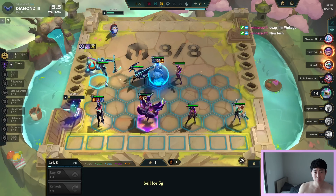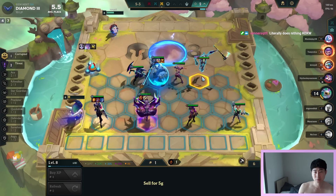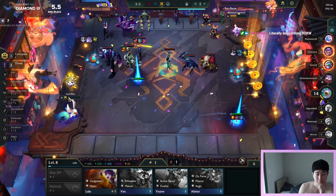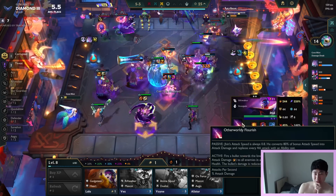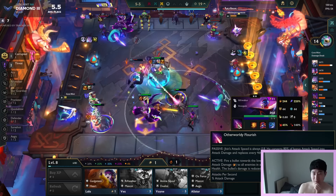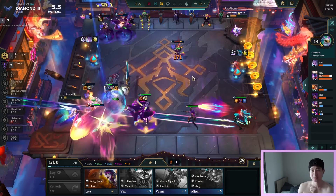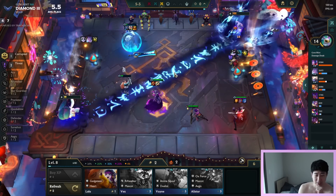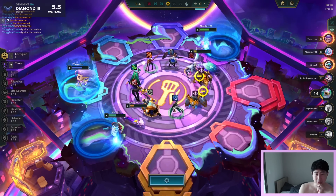This is huge, this is absolutely huge. I think we're good. Deathcap Jhin - no, Deathcap Jhin gives him AP scaling. He gets up to 75%. Deathcap works on any champion - every champion has AP scaling. Fiddlesticks - should I take that? Yeah, I'll take the Fiddlesticks.